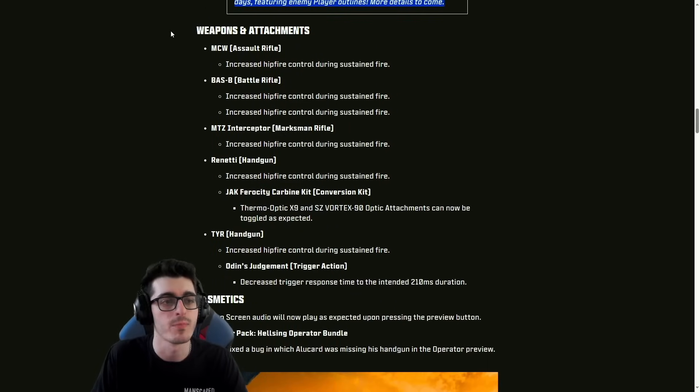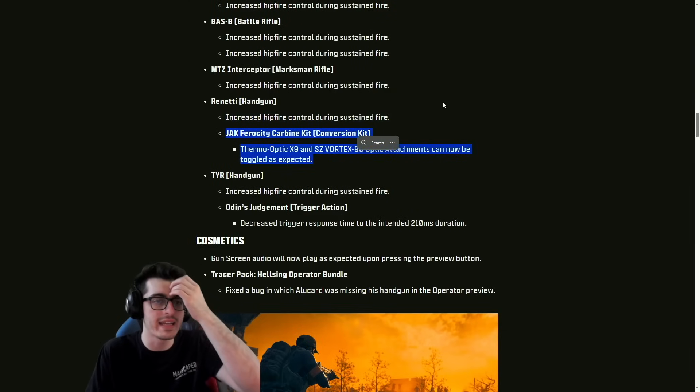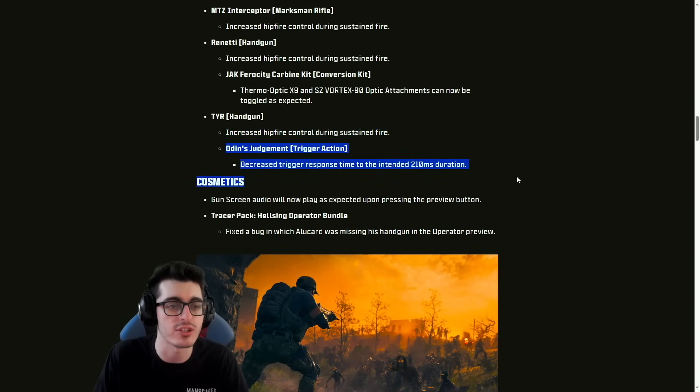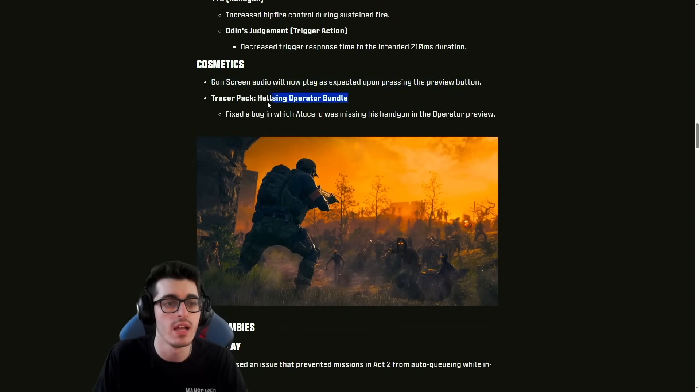For weapons and attachments: the Bass B received a buff with increased hip fire control during sustained fire. The MTZ Interceptor also got a buff with hip fire control increase. Increased fire control for the Renetti handgun as well. The Jack Frosty Carbine Kit, Thermo Optic X9, and SZ Vortex 90 optic attachments can now be toggled as expected — that's more of a fix. Increased hip fire control during sustained fire for the TYR handgun. Odin's Judgment trigger action decreased trigger response time to the intended 210 millisecond duration.